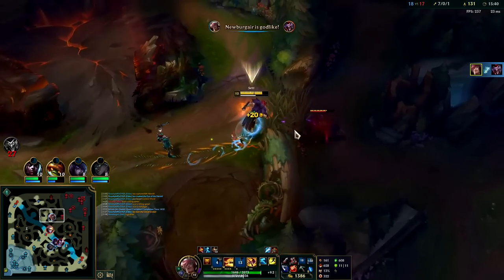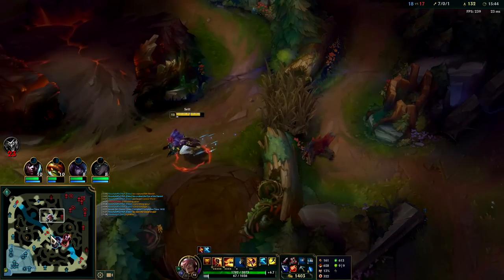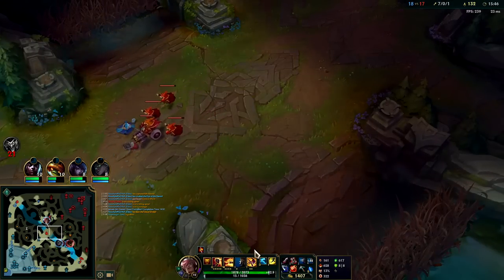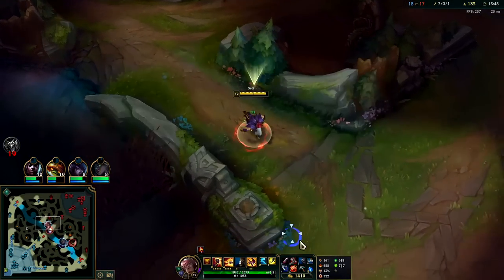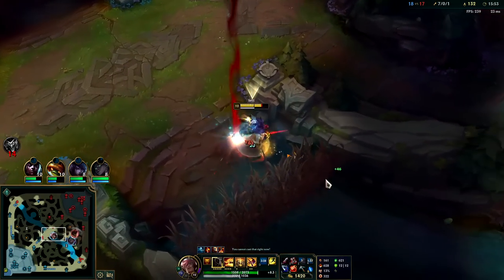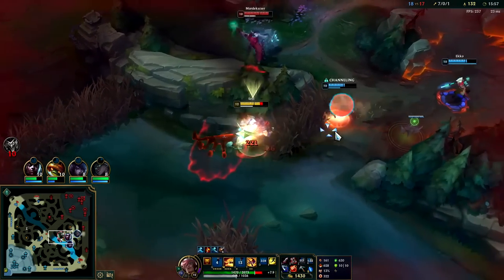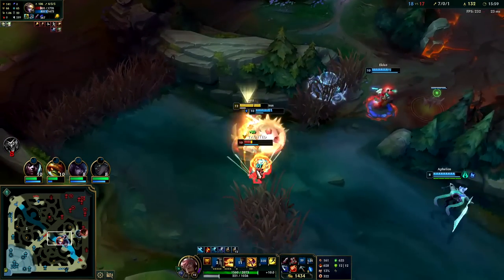What is he doing — he's probably ticked at Mord for that. He's gonna feel like Mord let him die. But they can't fight me — I have R up, I have sums, Red Buff, and item advantage. Got the pull — goodbye Ezreal.